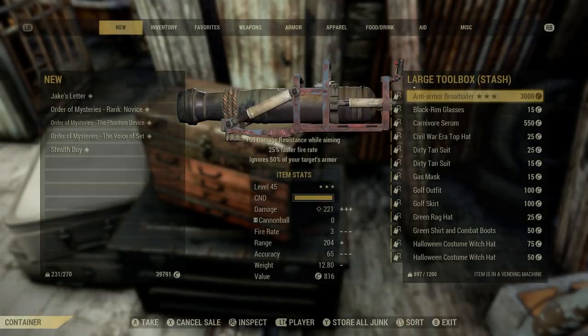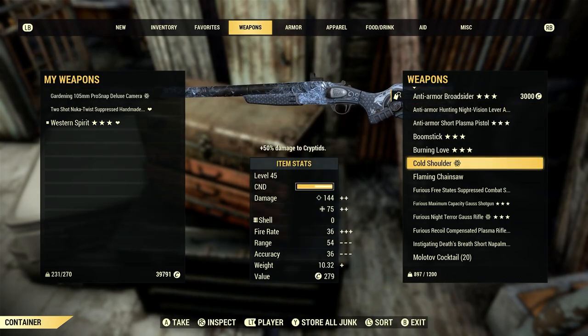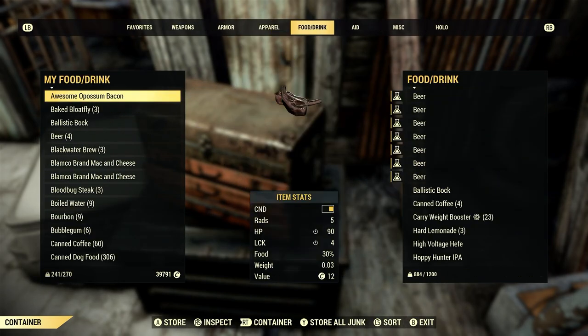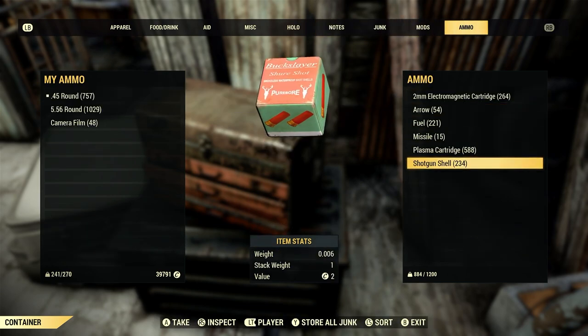We're going to get our Cold Shoulder here from my stash box. Of course, it takes shotgun shells — most important part, you're going to need ammo for this thing.